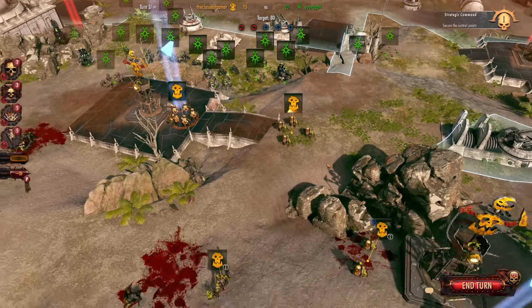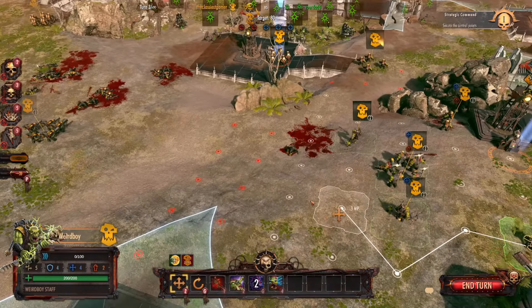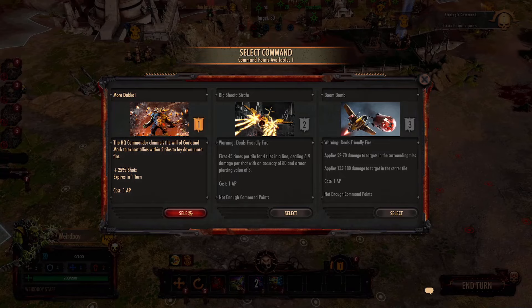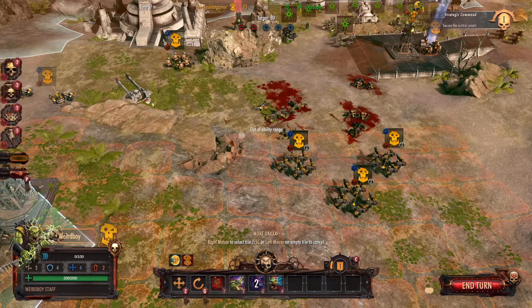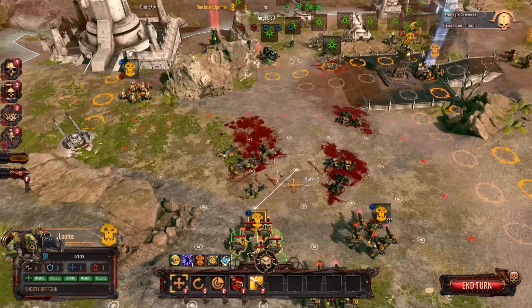I do think it would be cool — I know I've mentioned this in the past — but if that heal fails, it gives you some sort of enraged ability that increases movement or increases damage, something like that, so it's not a total loss of a unit's turn. I've got to have these guys do something for me because I am just losing, so we're going to do a Hail Mary.